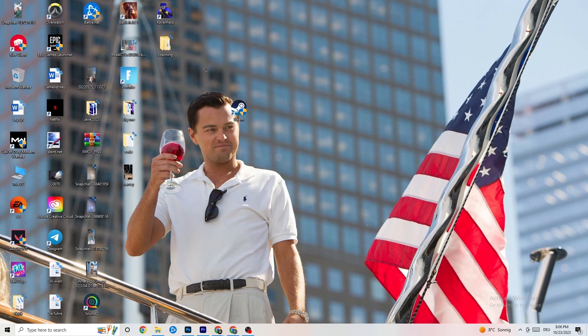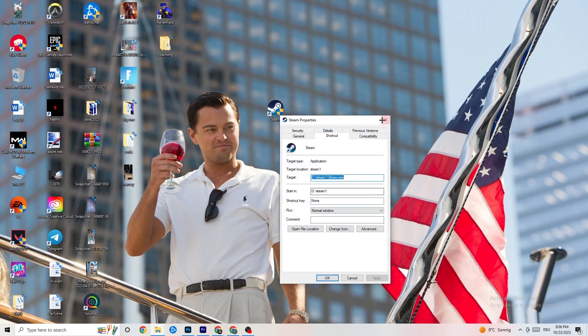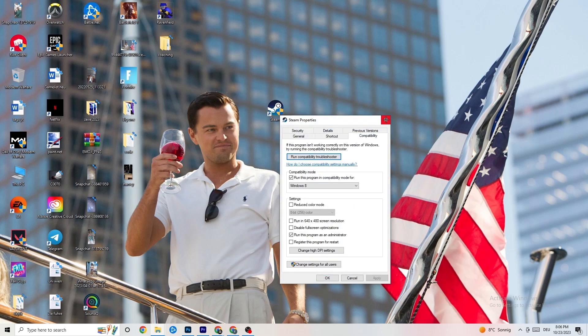Afterwards, do the same thing for your game shortcut. Right-click it and copy the same compatibility settings again. Then restart your PC.